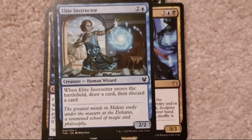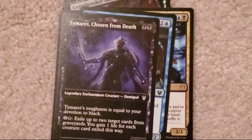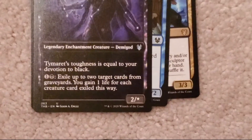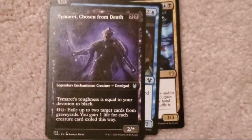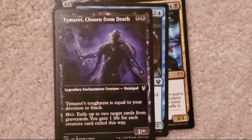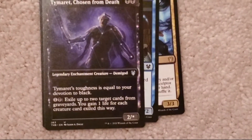Elite Instructor: two colorless, blue. Two, two. When Elite Instructor enters the battlefield, draw a card, then discard a card. That's a really cool card. Tymaret, Chosen from Death: two black, two colorless, one star. Legendary enchantment creature, Demigod. Toughness is equal to your devotion to black. One colorless, one black: exile up to two target cards from graveyards. You gain one life for each creature exiled this way.